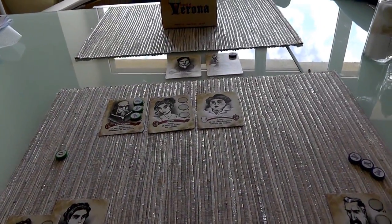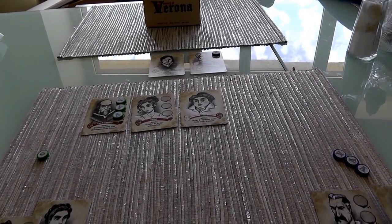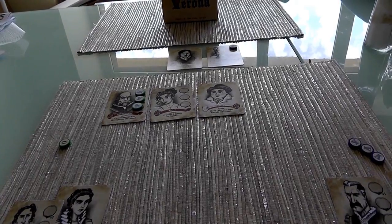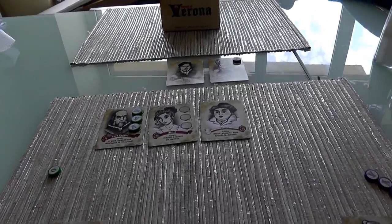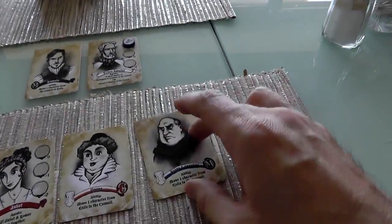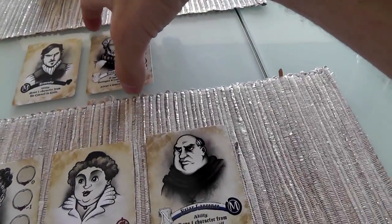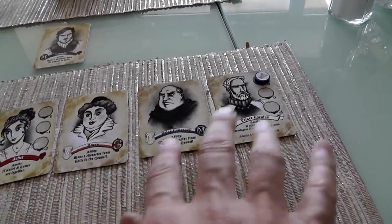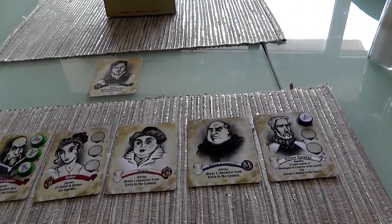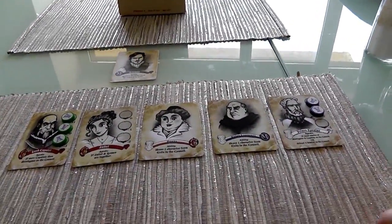Back to Jen's turn. She is going to play Friar Lawrence, who doesn't score points but has an ability: move one character from Exile to Council. Prince Aeschylus is coming right back on. Now there are three neutrals on the Council, so that scoring condition is in play again. Jen is basically doubling down on her own strategy - we're really going our separate ways in this one.